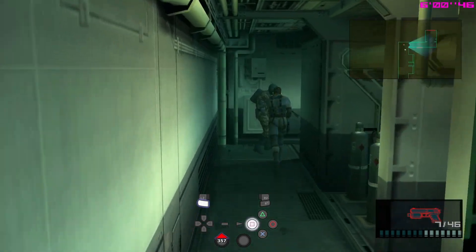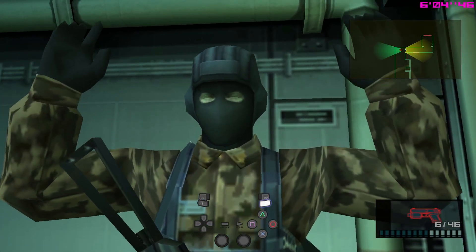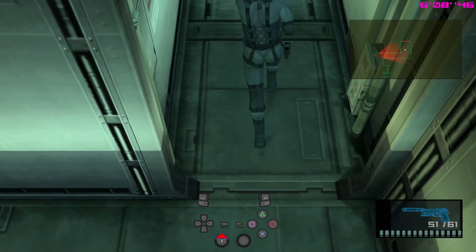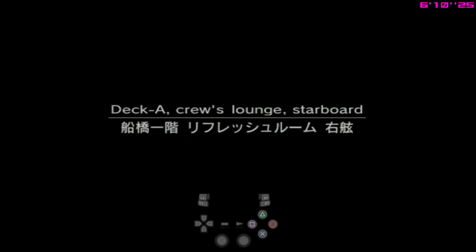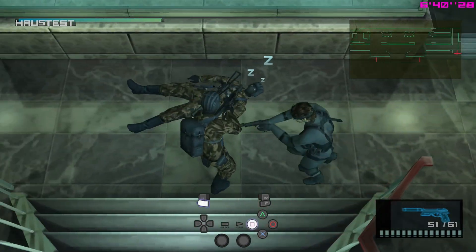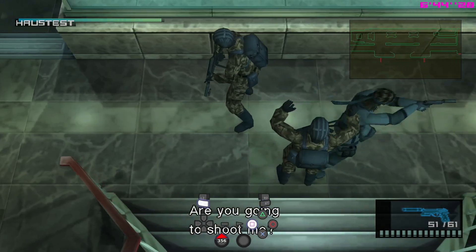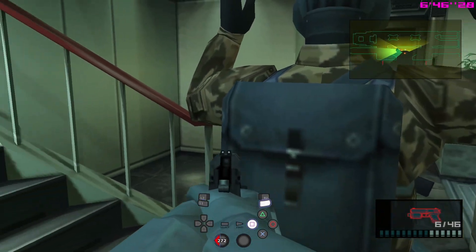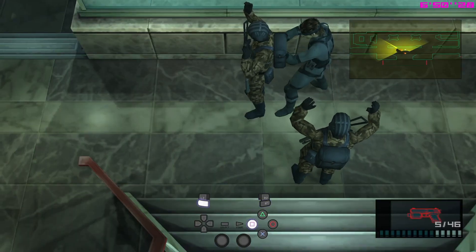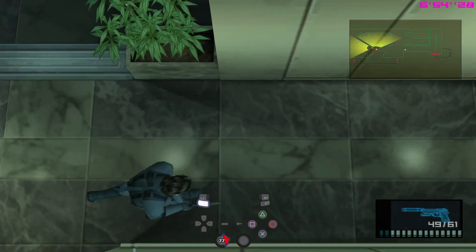After that, move on over to the right and come back into the Crew Lounge. Back in Crew Lounge, it's going to be a bit awkward. This guard will usually wake up another guy because you've tranquilized him, and you need to shoot him with the SOCOM. You can just switch your weapons quickly to keep both held up, and then tranquilize both of them, ensuring that the bottom one drops a dog tag.